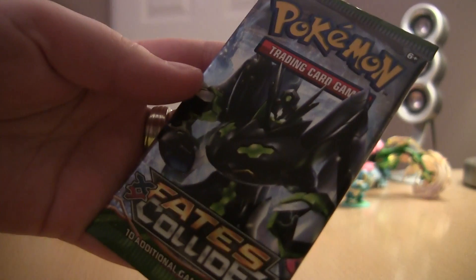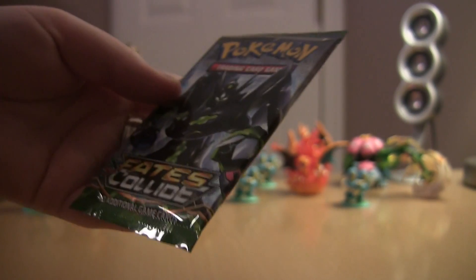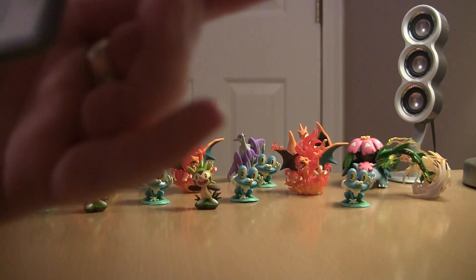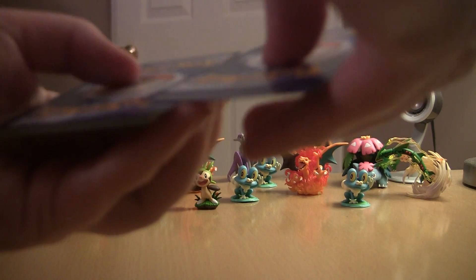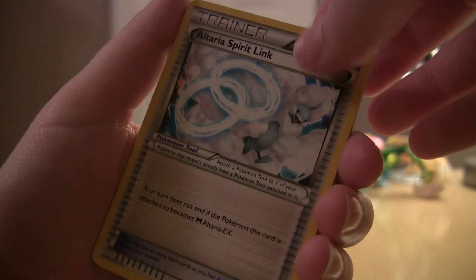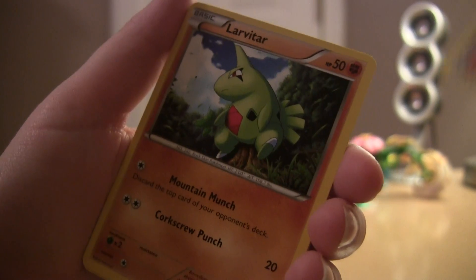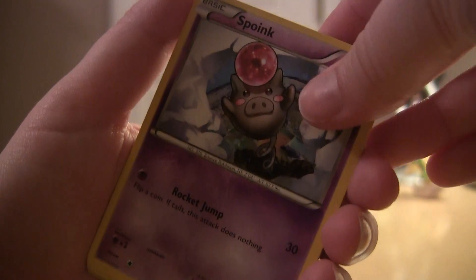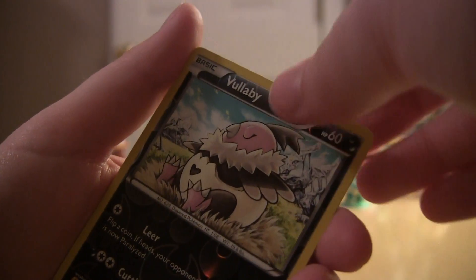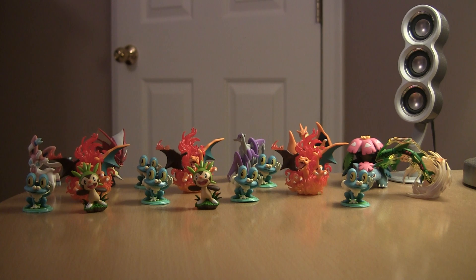And on to the last one. Come on, we need something. Dome Fossil Kabuto, Altaria, Sphere and Light, Pokemon Fan Club, Larvitar, Zigzagoon, Spoink, Riolu, Solosis. The reverse is a Vullaby and the rare is an Armaldo. And no ex cards. That's my luck right there.